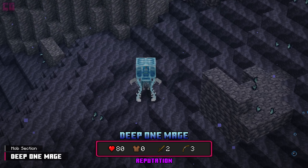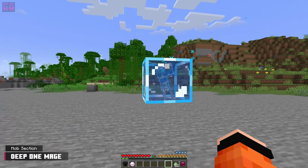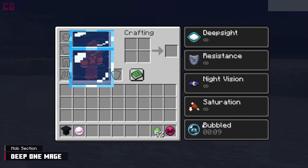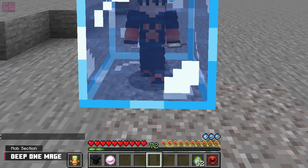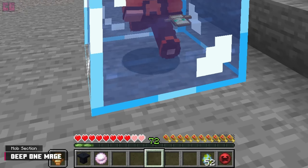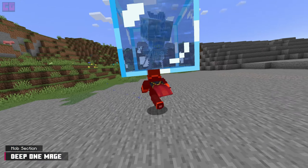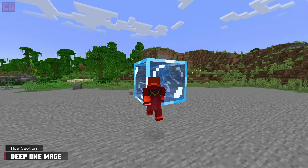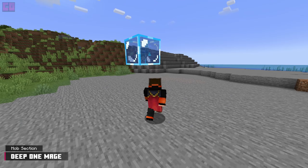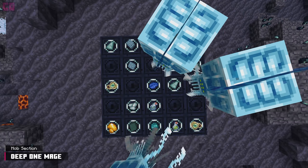The Deep One Mage is a force to be reckoned with. It uses a massive bubble to travel on land. Its water projectile is capable of surrounding enemies with this exact same bubble by inflicting a new bubbled effect for 10 seconds. While under this effect, your air bubbles decrease fast and you take drowning damage faster. Drinking milk does not remove the effect, but one can use water breathing to counter it. The mage also melee attacks by spinning violently.